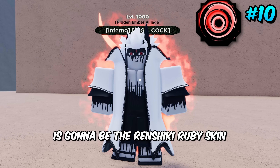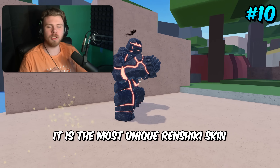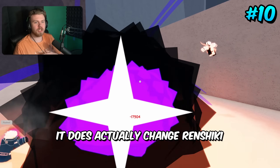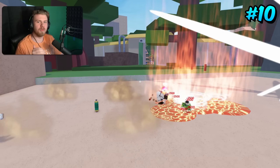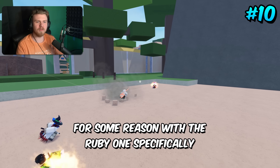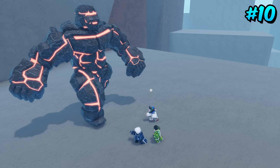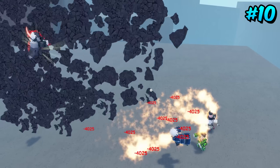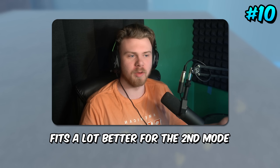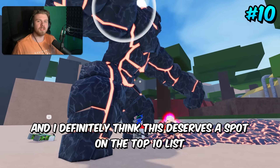Coming in 10th place is the Red Cheeky Ruby skin. This skin is on this list because it is the most unique Red Cheeky skin in the game. It actually changes how Red Cheeky looks — the gold one kind of looks like the original, but Red Cheeky Ruby looks a lot different. With the Ruby version they make it look very different from the original, and Red Cheeky Ruby looks a lot better than normal Red Cheeky. The red aesthetic fits really well, and the golem's eyes being red is very very cool.